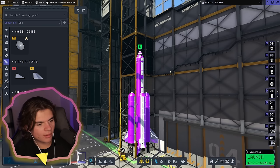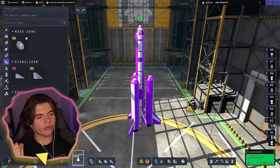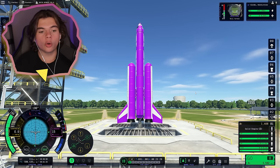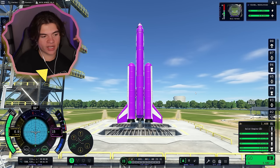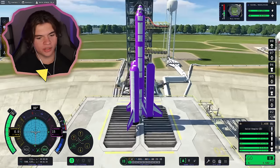We'll do three boosters on the side — we definitely want stabilizers on those. I think the rocket is ready for our first real space flight. Bill Kerman is about to go to orbit Kerbin once — we're going to do a full rotation, land in the water, give us a lot of science along the way. Let's do it — launch!